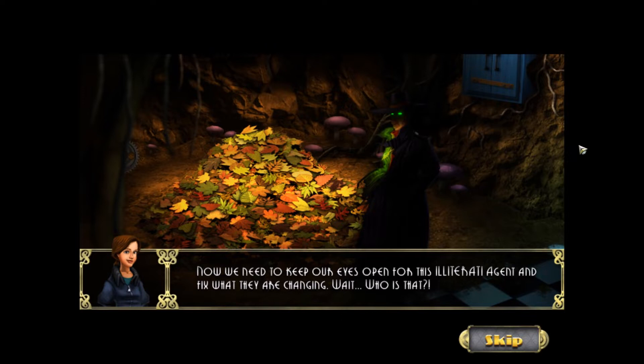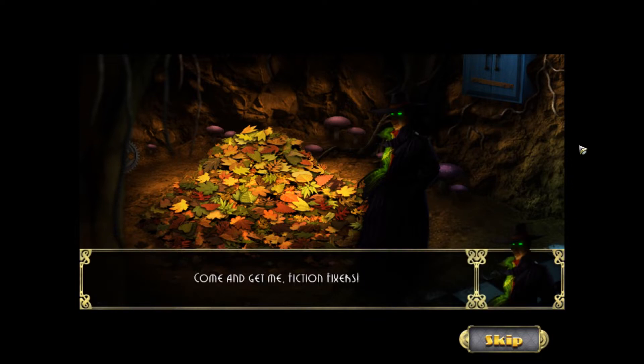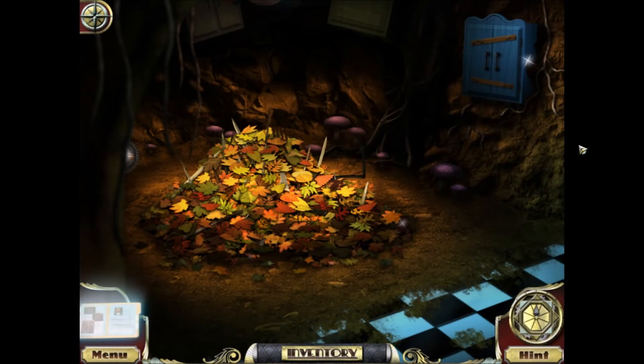Now we need to keep our eyes open for this Illiterati agent and fix what they're changing. Wait — who is that? Ah, Fiction Fixers. They sent you to try and stop me. Laughable at best. Oh no! He stuffed the leaf pile full of sharp objects. We need to get them out of there so Alice doesn't land on them. That's how the game works — Victor Vile is going to try to mess up the story, and we're going to try to fix it. Alice is going to land on a bunch of sharp stuff and be impaled — we don't want that to happen.